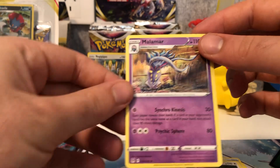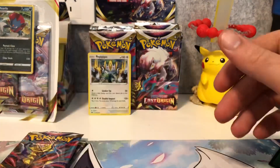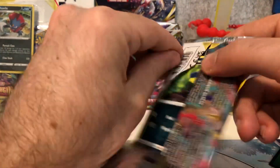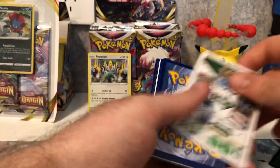And a Malamar regular rare. There are some nice reverse holos in this set too — there's a really nice ordinary art for the non-ultra rares as well.